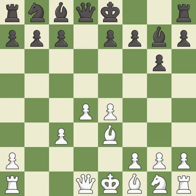b3 develops the bishop toward the center and supports the d4 pawn. c5 takes space in the center and attacks the d4 pawn, tempting white to capture the c5 pawn, after which black can play Bxc3+, forking the white king and rook.